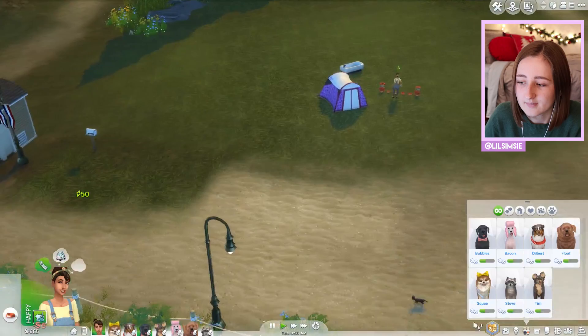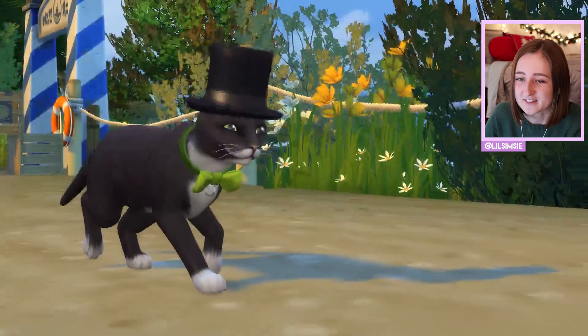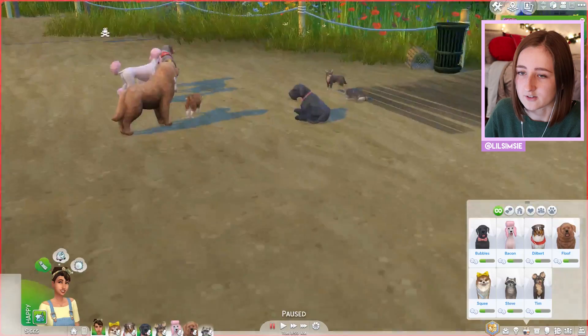Oh, it's a stray! It's Mayor Whiskers. This one you'll see everywhere — it's the stray in the game. He just kind of walks around and stuff. I love him. He's my best friend.